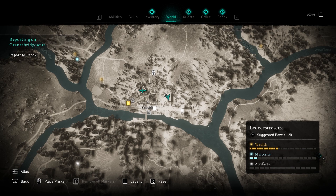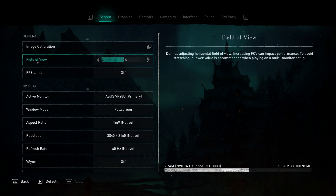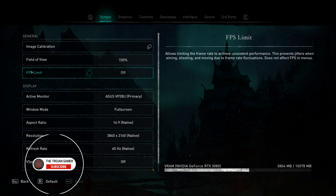Now that we've made changes to Windows, let's hop into Valhalla itself and tinker with the graphics. Starting on the Screen tab, the first thing is field of view. I'm running this at 100%, but lowering it means your system has to render less peripheral imagery, which can translate to an FPS increase. Be warned though — if you dial it back too much it narrows the field of view significantly and can cause motion sickness on a larger monitor. Below that is your FPS limit — I have mine set to off, as I found throttling the FPS led to significant drops, but try setting it to off if you're seeing drops.